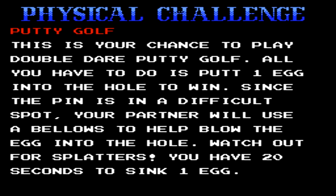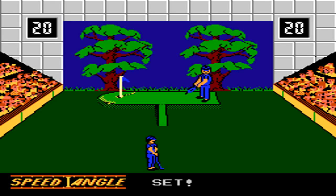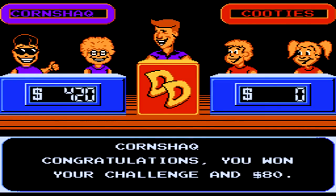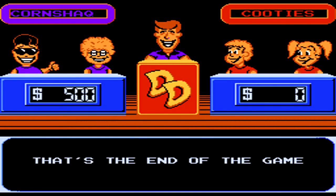This one is Putty Golf, which is probably one of the toughest of these games. You basically have to set the speed and angle to hit the ball upwards — setting about halfway is pretty good — and then set the speed and angle again to get it into the hole. I set the speed and angle at halfway first, and then once it's up on the platform, I do full speed and angle at about halfway to shoot it straight and get it through the hole.